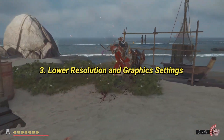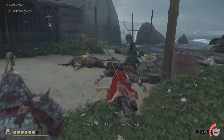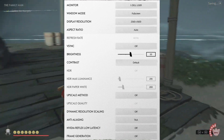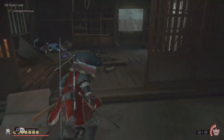Lower Resolution and Graphics Settings. Lowering the game's resolution and graphics settings can make a big difference. Open Ghost of Tsushima's Settings menu, reduce the resolution, and adjust other graphics settings to lower values. This reduces the load on your CPU and GPU, helping to keep your system cooler.